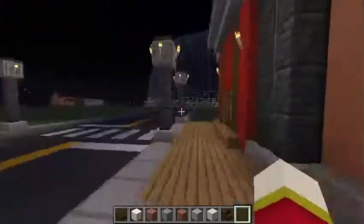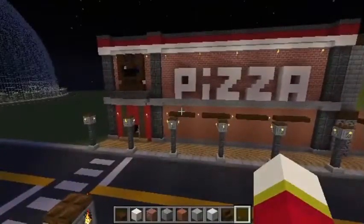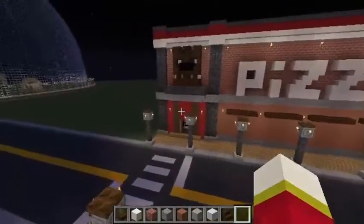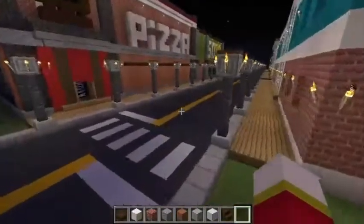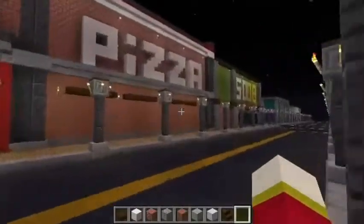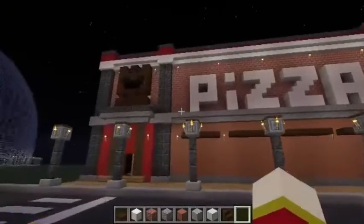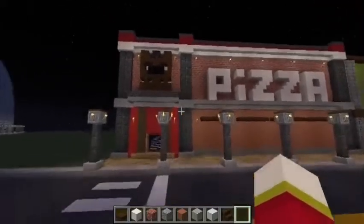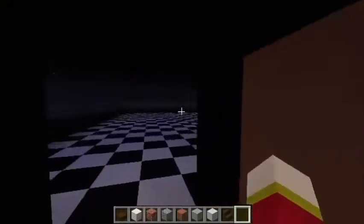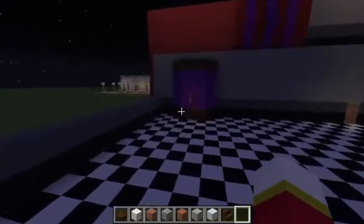We'll start off with the pizzeria. For a long time I've been wanting to build a FNAF pizzeria. Pizzeria Simulator came out last month and I was thinking about building the Pizza Plex, but that thing is way too huge — I'm not spending a year building a giant Pizza Plex. So I decided to go back to the original pizzeria. We go inside and we've got a stage, a little Pirate's Cove over here.